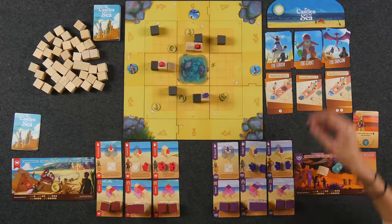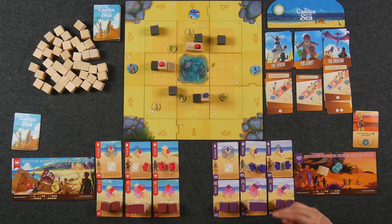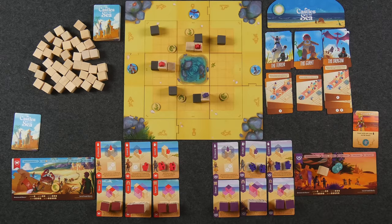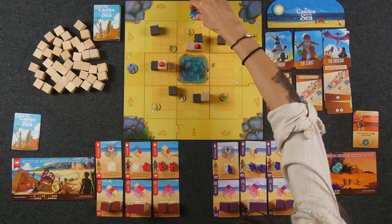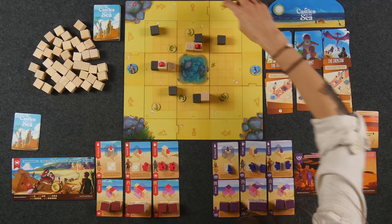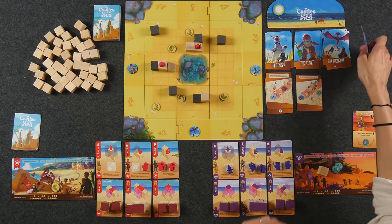And finally we have the dragon. The dragon, when activated, removes all pieces and sand blocks from the same column or row that are higher than two sand blocks tall. So in this example, only this piece would get removed. Any hazards that have activated are then moved clockwise to the next available edge with the exact same symbol. In this example it would move all the way over to that spot, and then all of its cards would get shuffled back into the deck.